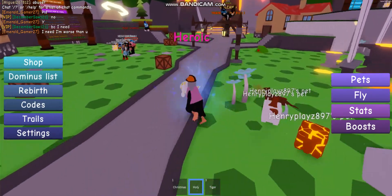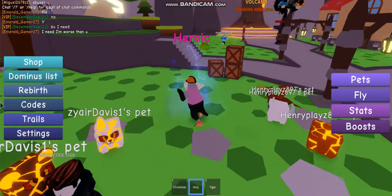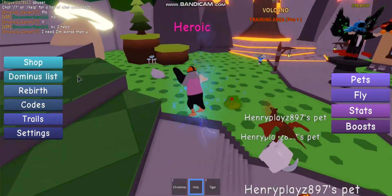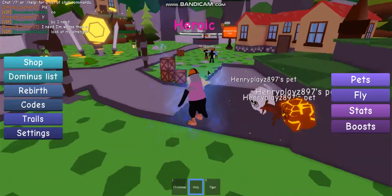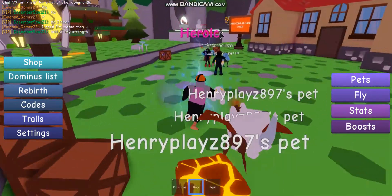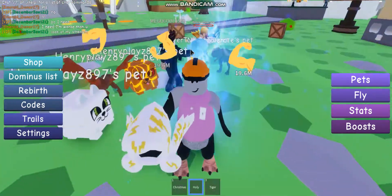They don't have to copy the images — what it looks like doesn't matter, even if it looks good like that. They still can copy it, but it'll look way different. They'll have the same thing though. The map will be the old one, but they can copy the pet eggs and make it fully work. That's a copy.